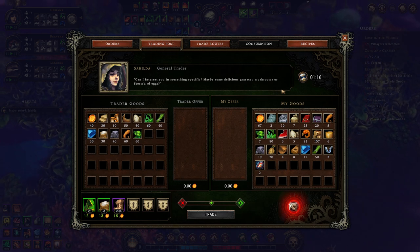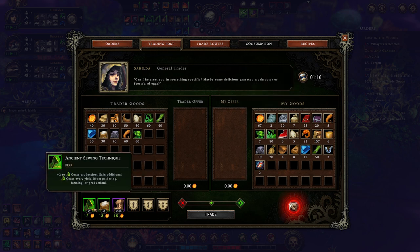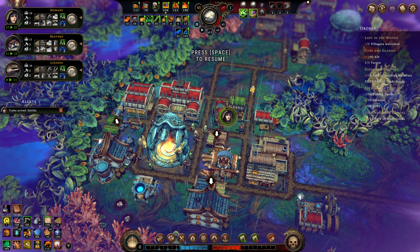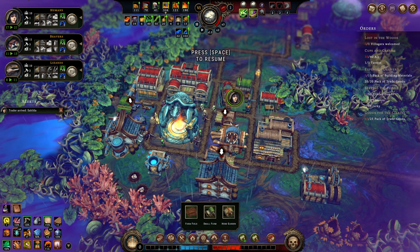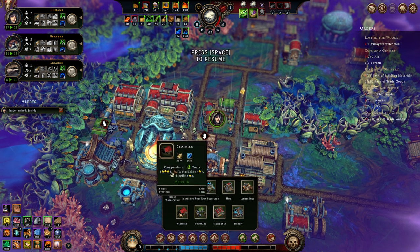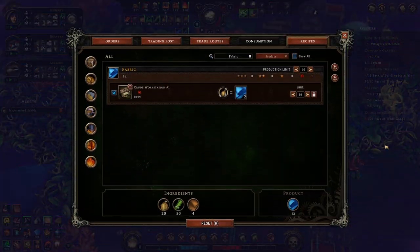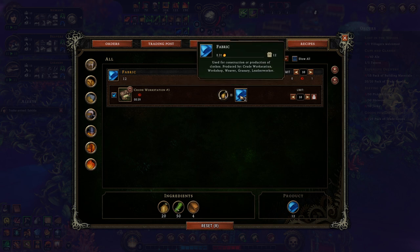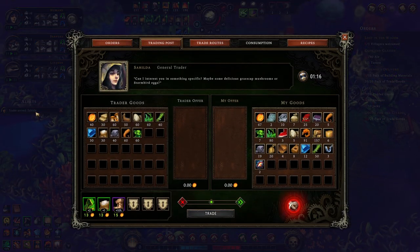We can actually demonstrate the value we've been generating this entire time — look upon my money and despair. It was 67 Amber. I can make coats — two additional coats at a time. I do have a Clothier, but I'm not particularly good at making fabric, I don't think. That's our big bottleneck. Also not very good at making reed consistently.